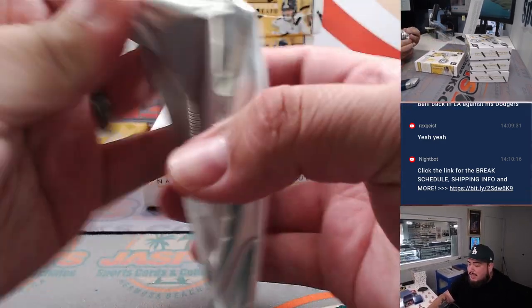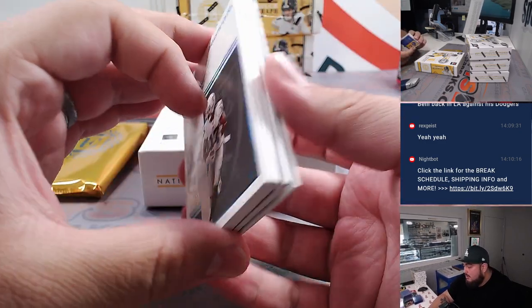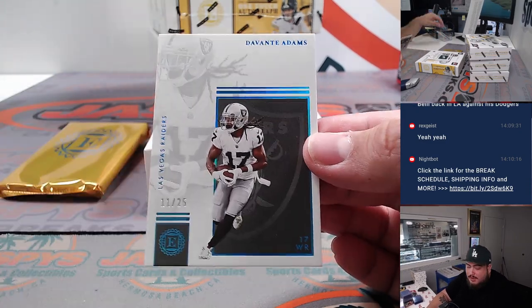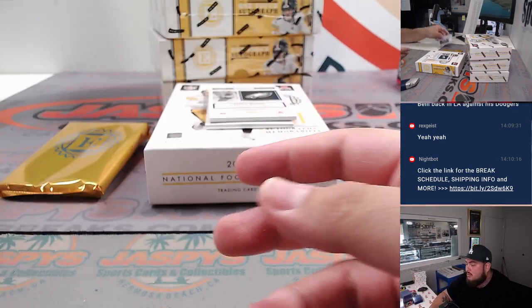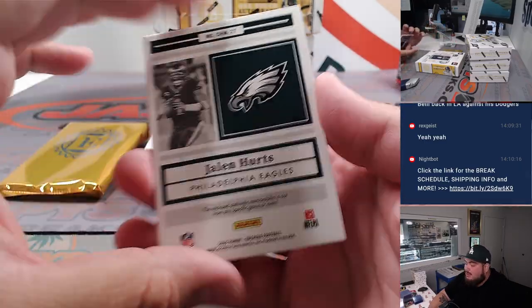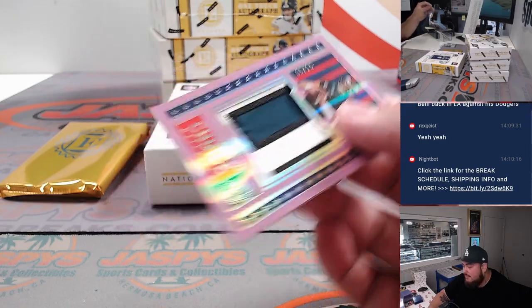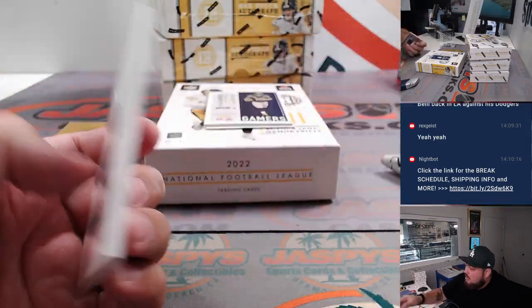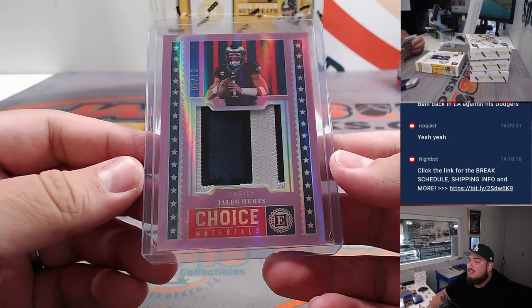We'll leave all the encased cards that are slabbed up for the end like we usually do and go with all this other stuff first. First one we got is a Devante Adams out of 25 for the Raiders. And there you go - Jaylen Hurts, look at that jumbo patch, five out of 15! That's Choice Materials for the Eagles - Aaron got the Eagles.